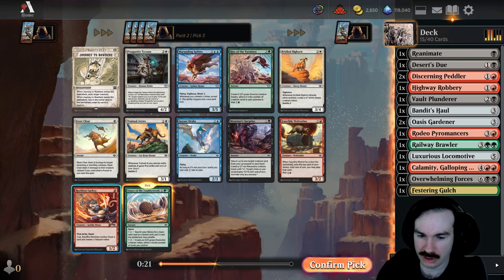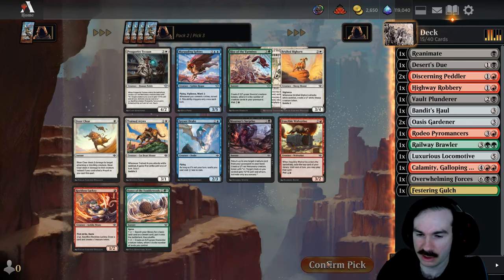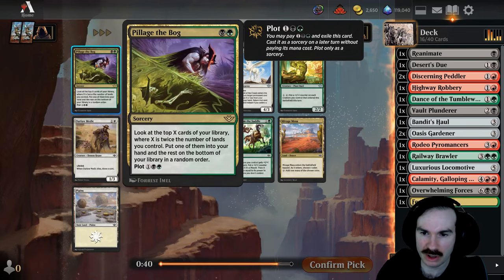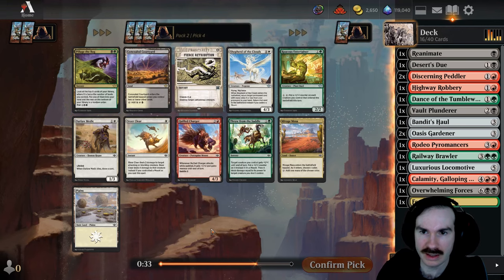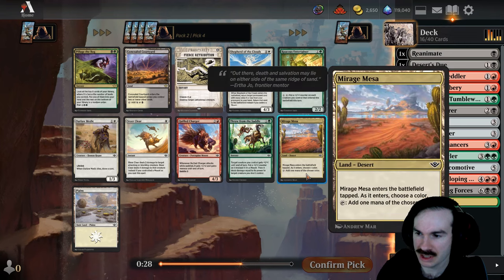It is green, but I kind of don't mind going deeper green — maybe splashing black, although you can still splash Overwhelming Forces even if it is double black. I'm going to want to make my mana base quite a bit better, but Dance of the Tumbleweeds helps with that. Pillage the Bog: look at the top X cards of your library where X is twice the number of lands you control, put one in your hand, the rest on the bottom — that's pretty good for two mana.